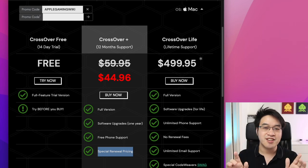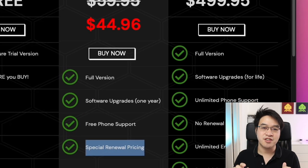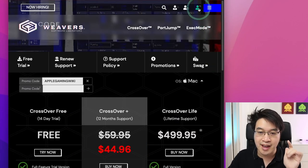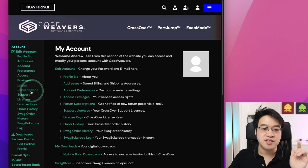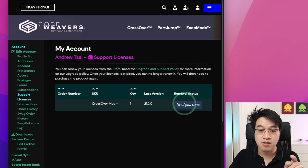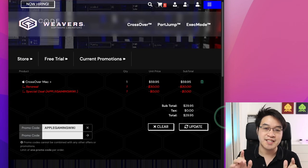The calculations get even more interesting because Crossover Plus also entitles you to special renewal pricing — a lot of people don't know this. If you go to your account, click on 'My Account,' go to the sidebar, click on 'Support Licenses,' find your current license, and press 'Renew Now,' you can see that with an active license you're entitled to a $30 discount, bringing the price down to $29.95.